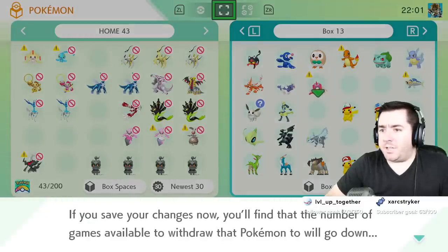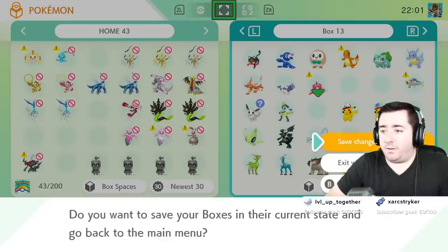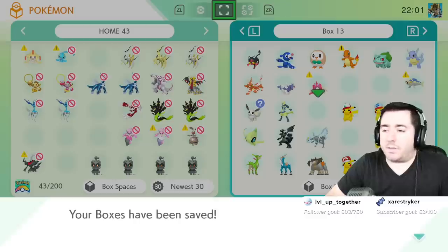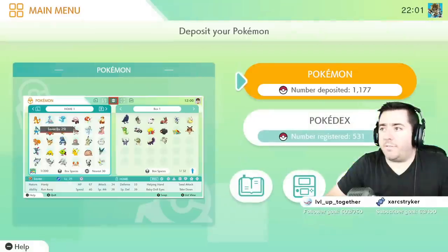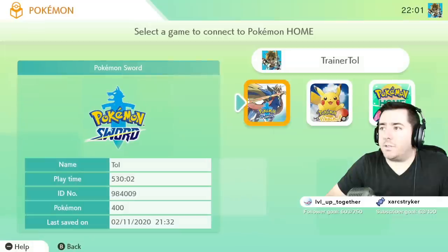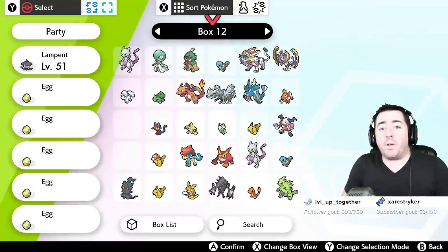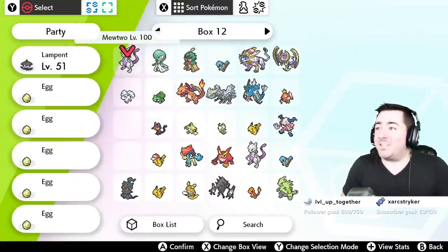You've got Pokemon with a question mark on it. If you save your changes now, you'll find that the number of games available to withdraw that Pokemon to will go down. Do you want to save your boxes in their current state to go back to the main menu? Yes. That means I won't be able to send some of those back to Pokemon Let's Go — now that they have been made ready for Sword and Shield. Now we'll load up into Pokemon Sword.